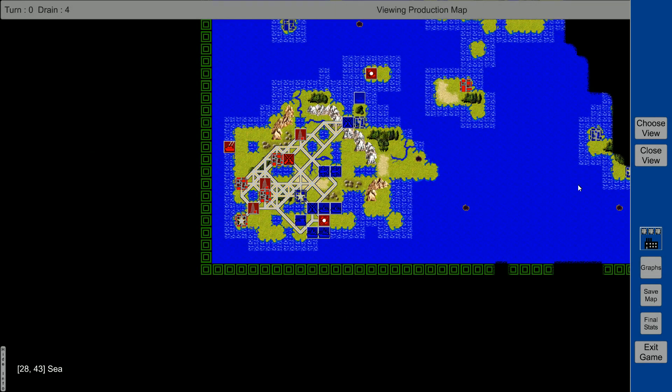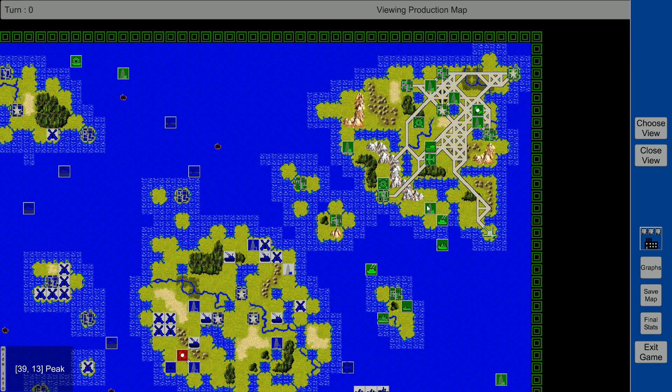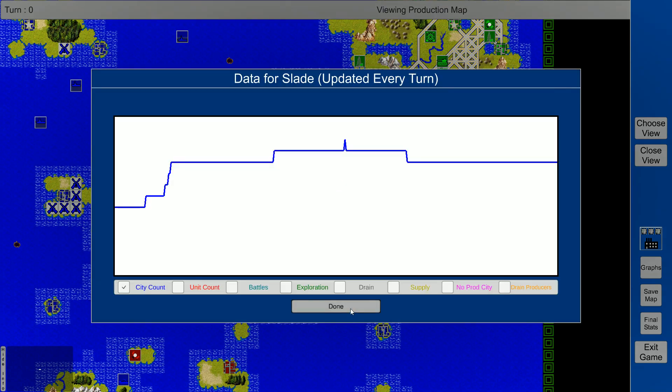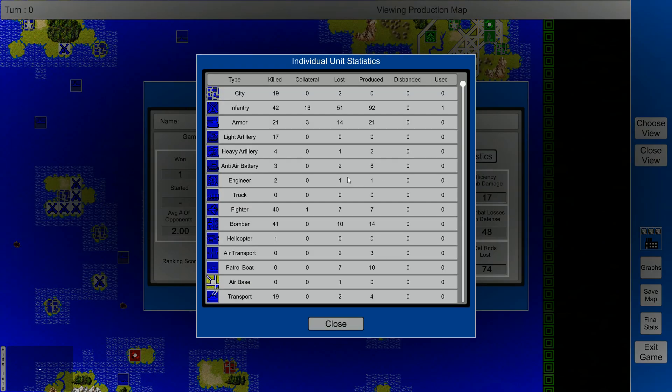For Alaric - mainly infantry, not very much. Let's check the graphs. If I do global view, now we can see everything on the map. Green was there - not very many units actually. They didn't expand as much as I expected. Final stats: Time and Tactics, one game, two opponents, turns played 371. Locations explored 50, ranking score total 1220. Bombing rounds 7, efficiency 1, bomb count 1, bomb damage - attack rounds 104, lost 88, defense 177.